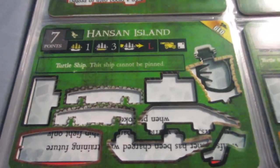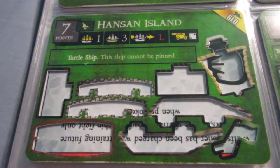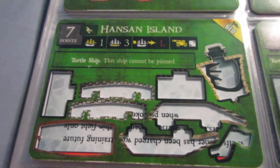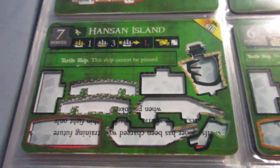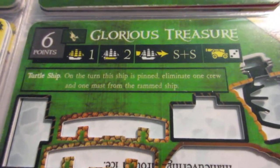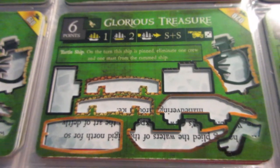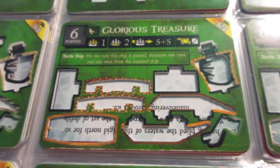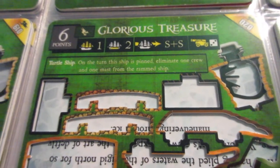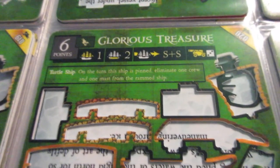Hanson Island is probably slightly better, because she's got another cargo space and a more accurate cannon. The ability is not very fitting though — she's probably not going to board much. It's okay, but not great. The cannon and cargo are decent, but other than that you're not getting great value for your points. The Glorious Treasure is one of their best turtle ships because she's got a great ability: when you're pinned, you eliminate a crew and a mast from the rammed ship, which is a really devastating ability. You can combine that with a shot or a successful ram, or maybe if you get lucky with a boarding party, you could really do a lot of damage to enemy ships — especially if you get the first shot and slam them hard right away. And you get a fair point cost, too. The Glorious Treasure is a very good ship to use — pretty much a suicidal small gunship, but quite an effective one.